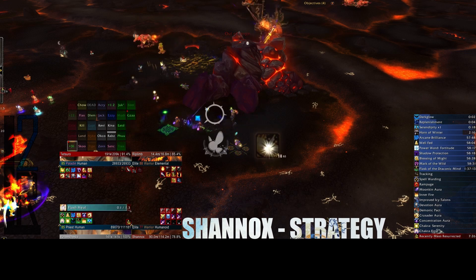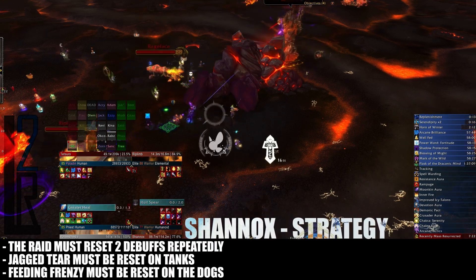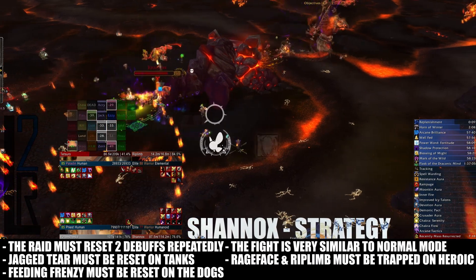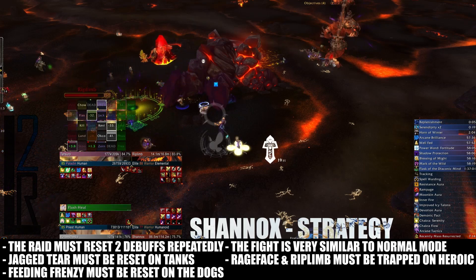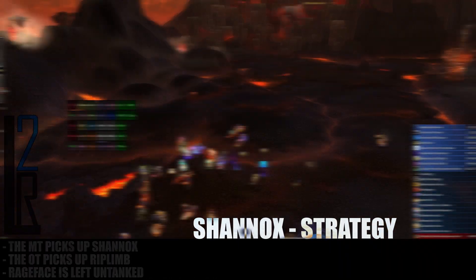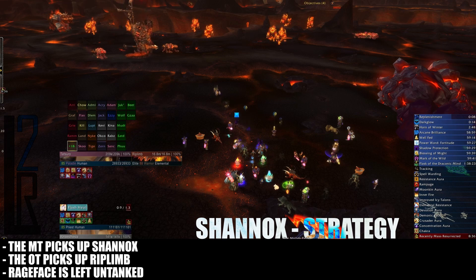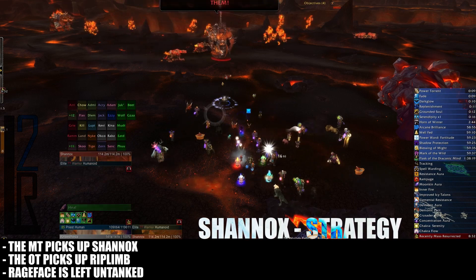Heroic Shannox is about removing the dog's Feeding Frenzy buff as well as the tank's Jagged Tear debuff. For the majority of the fight however, Shannox on Heroic Mode is very much like Normal Mode. The big addition is that your raid will now have to successfully trap Rage Face in Crystal Prison Traps in addition to Ripped Limb. Begin the fight as you normally would with your main tank picking up Shannox while your off tank picks up Ripped Limb.